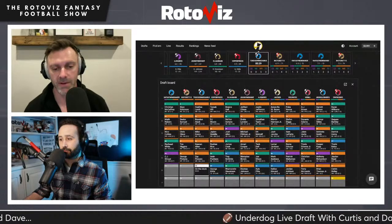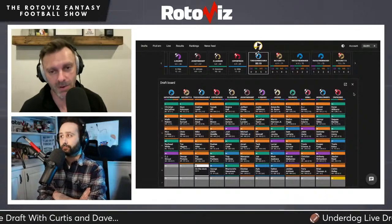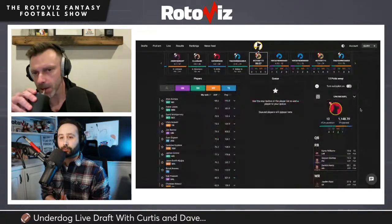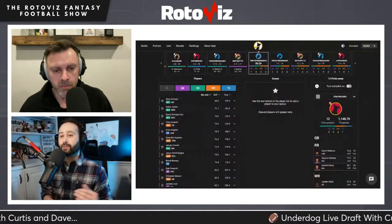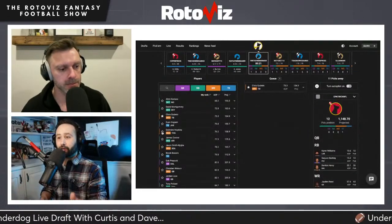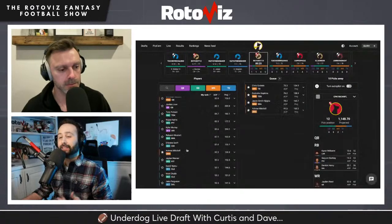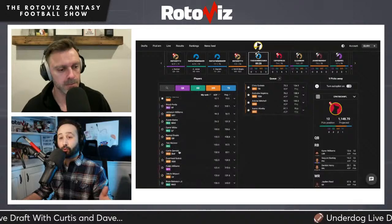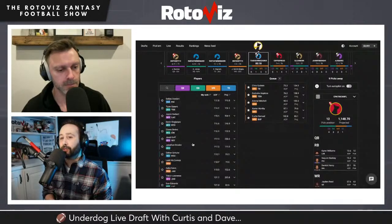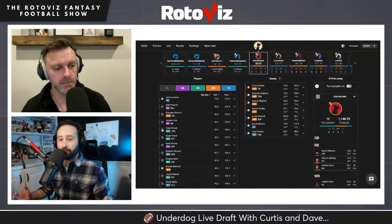For Jayden Reed: his production was driven by touchdowns but he was also very dynamic as a rookie. His season progressed nicely — the back half saw four WR1 performances, with games featuring 8-10 targets. He was one of the most efficient players in targets-per-touchdown and routes-per-touchdown, signaling how important he became to the offense for an ascending Jordan Love.